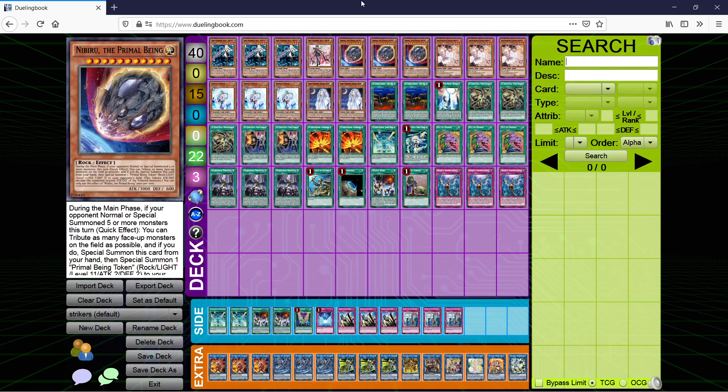3 Nibiru. There are still enough combo decks that this is a good card, good enough to be included in the main — decks are still summoning a lot. Decks can play around this either by just choosing to forgo a few summons and end on a slightly weaker board, or try to get it in a gate beforehand.